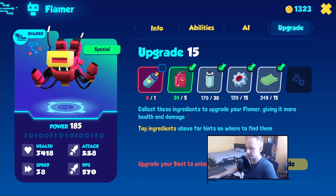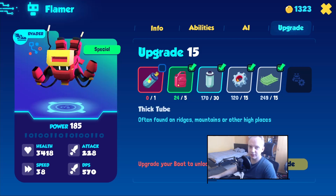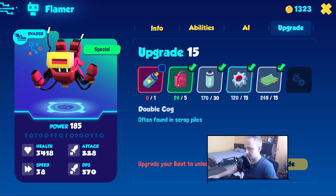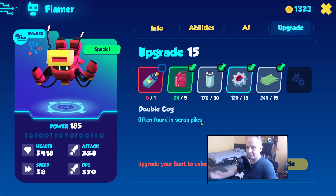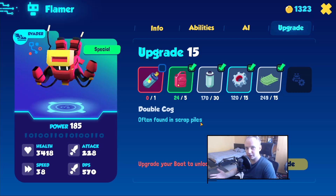So let's assume you don't have the one you need. When you tap on your phone on the specific resource, it will tell you in which place you will find it. For example, it might say 'often found in scrap piles.' You have to read and understand that.